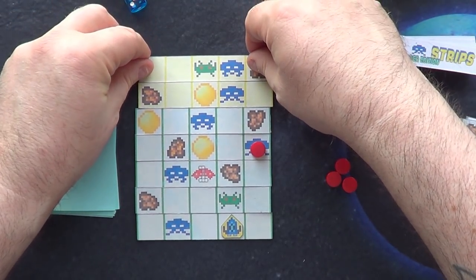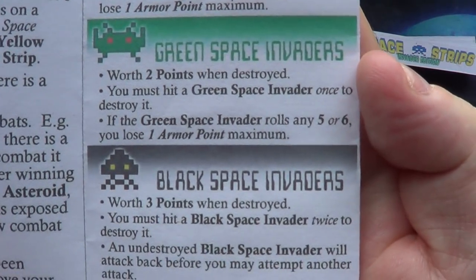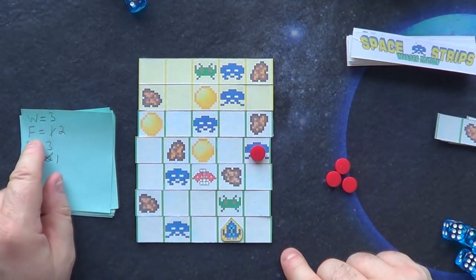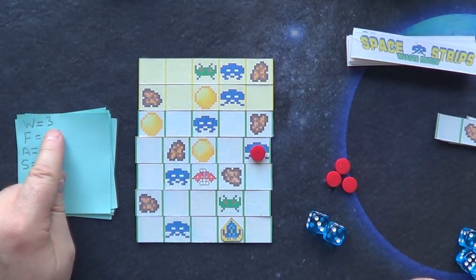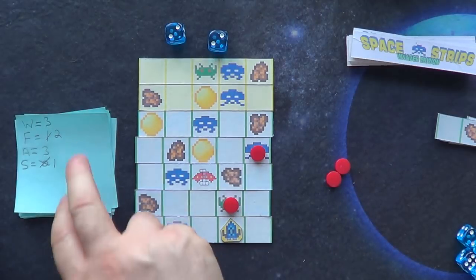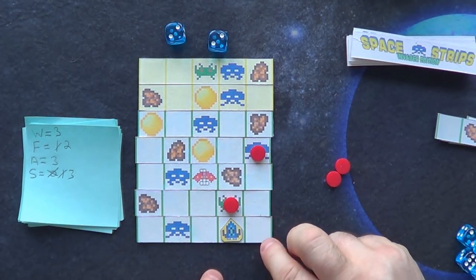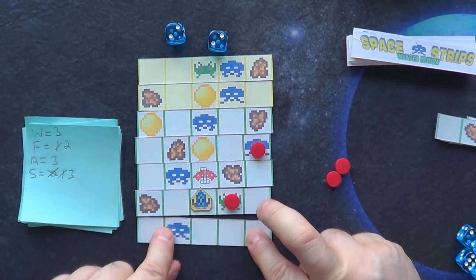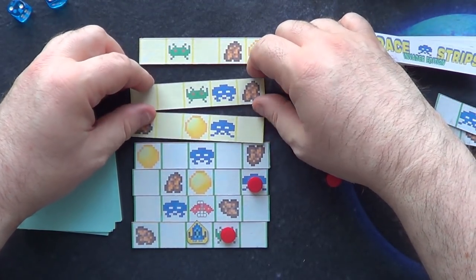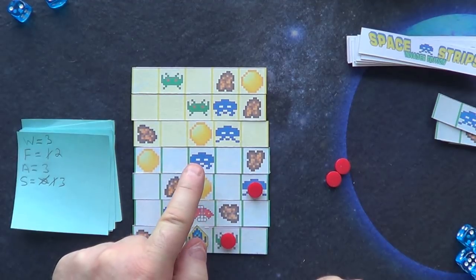Now I have to attack this green alien. It's worth two points but hits me on a five or six. With firepower of two, I roll two dice and need three or under on either — and I get it, so it's destroyed and I have two points. It's now movement — I'll move across one and forward. The next strip comes out. These strips are a bit fiddly, that's the only downside. The asteroids don't block line of sight, so I can shoot at this next alien.